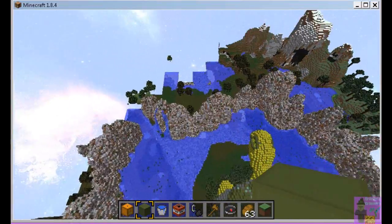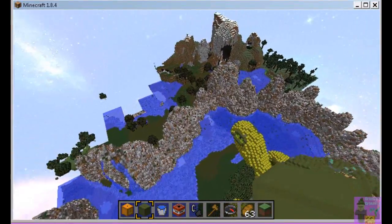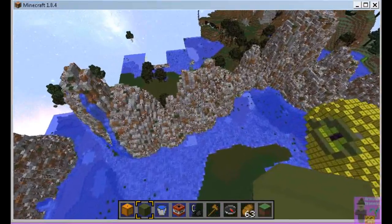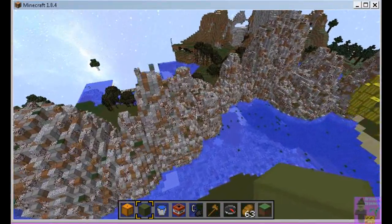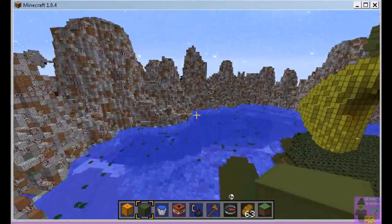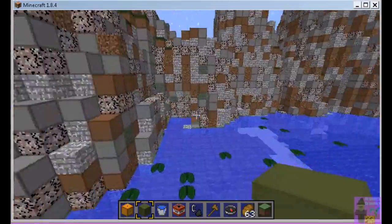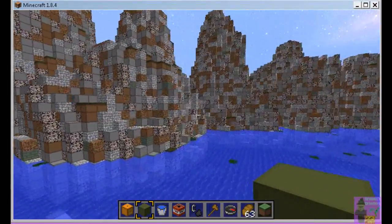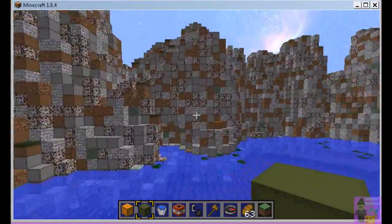We've built a ring around this. There are going to be little houses — very tiny little huts tucked away in here — and a few little cave-like things. I'm trying to find one here. I've been digging a few little cave things in here.